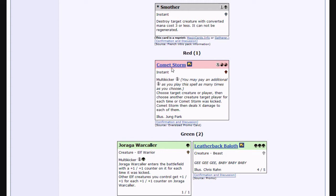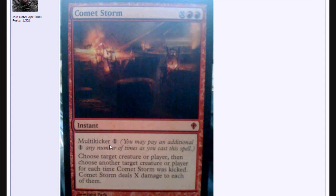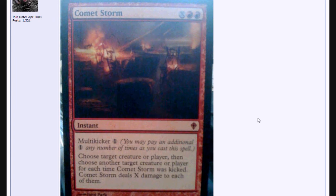Next we have Comet Storm, just been spoiled. It's a card with multi-kicker — looks like it's going to be another mythic rare. It's double red and X, instant. Multi-kicker for one. So it's basically a Fireball — X damage to target creature or player, and then for one additional mana you can make it do the same amount of damage to another target. So if you want three targets, you pay double red and three, then two mana — that's seven mana to do two damage to three targets. It's instant, which is pretty cool.